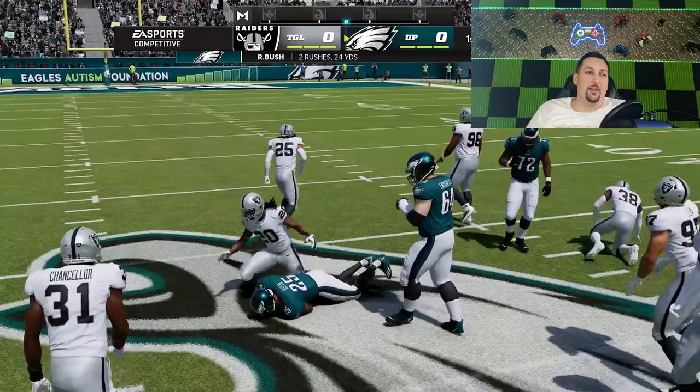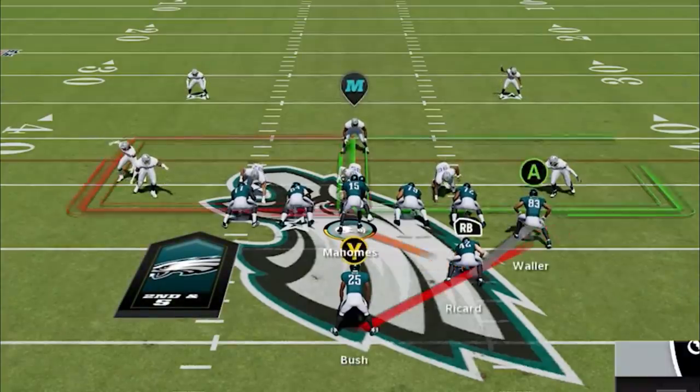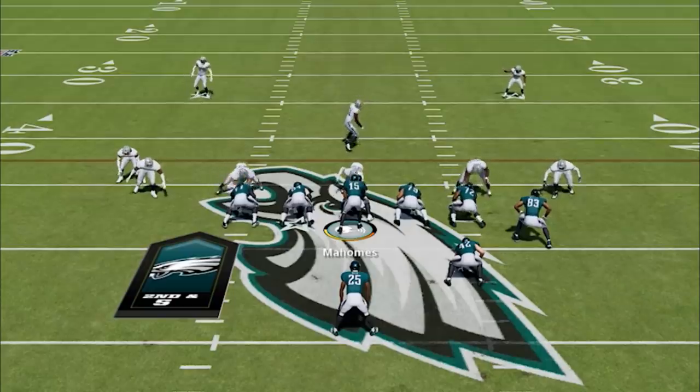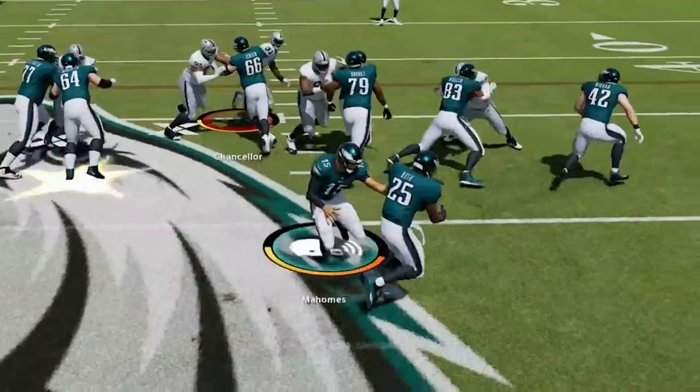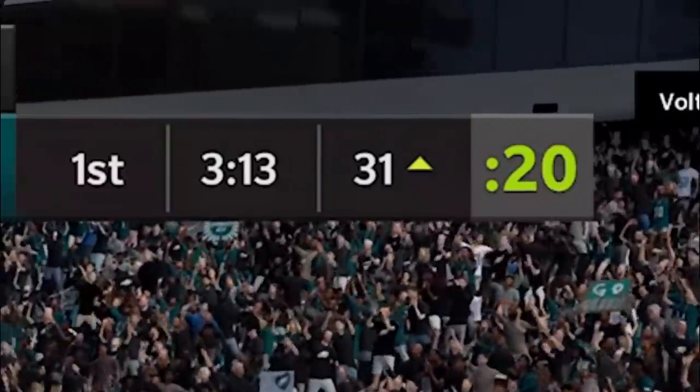I'm going to run this a lot and try to get some ground and pound going here. It looks like he's in a 3-3-5, which is one of the better defenses, but it's not going to help with this outside run. See ya! I'm overpowering right now — I just have a blocking advantage, I have too many tight ends. He's coming out with a small defense. Three plays and I go right down the field. I'm already within field goal range.